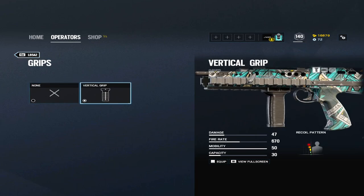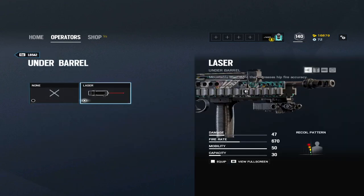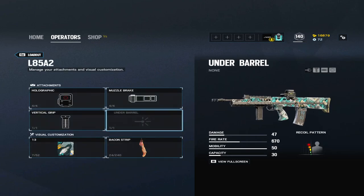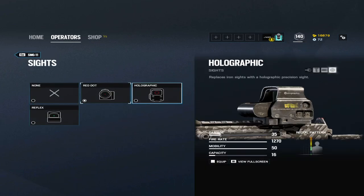For the under barrel, I recommend not going with a laser. Defenders can actually see your laser, so I recommend keeping that slot empty. And that is it for the primary. For the secondary, we are going with the SMG-11 with the holographic sight.